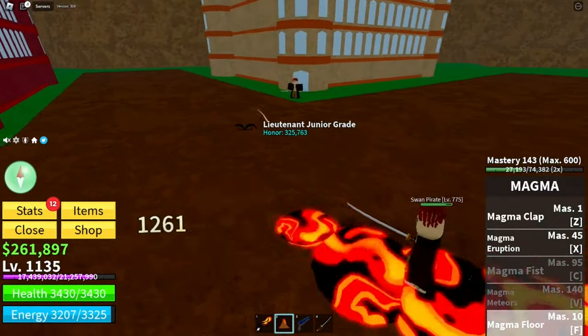Now we fully showcase the awakened magma. Starting with the Z move — the magma shower. It throws hot lava punches at enemies and leaves puddles that deal damage when walked over. It deals about 6–7K damage, which is pretty good. The Z and X moves are a combo that can one-shot enemy players. Next is the second move — the volcanic assault.